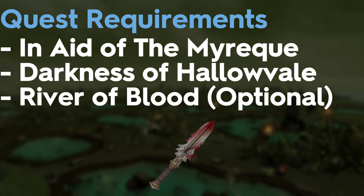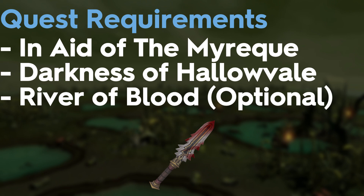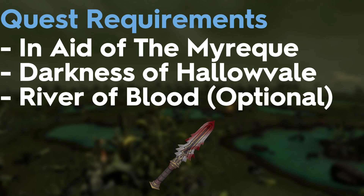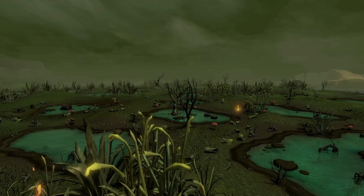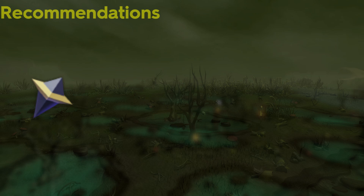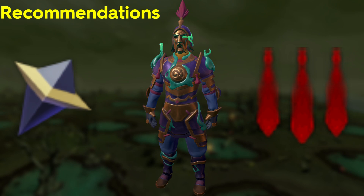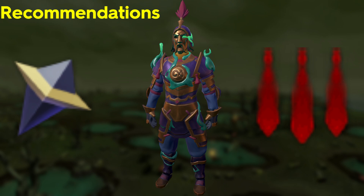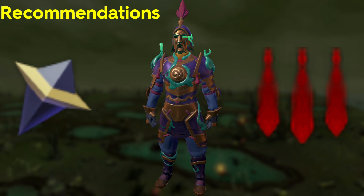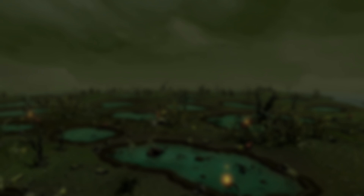River of Blood unlocks the Sunspear, which you can transform into a magic, range, and melee weapon that can damage vampires. During some events you'll be encountering vampires, so the Sunspear will literally be your best in slot going with magic. If you don't want to do River of Blood, an Ivandis Flail will work as well on the vampires as a switch. The Sunspear makes it AFK. The next key recommendations are Animate Dead, Blood Barrage, and magic tank armor. This minigame will pretty much require you to just tank hits for the entirety, and healing with Blood Barrage is very useful.